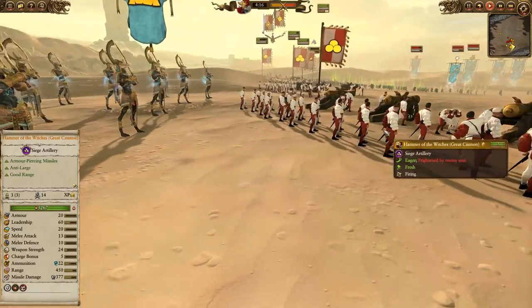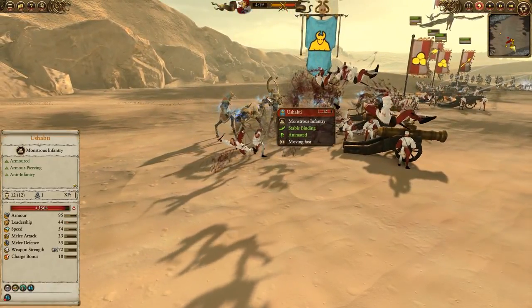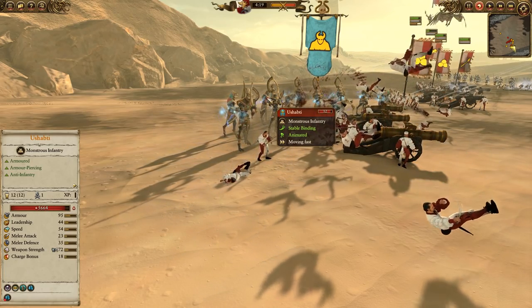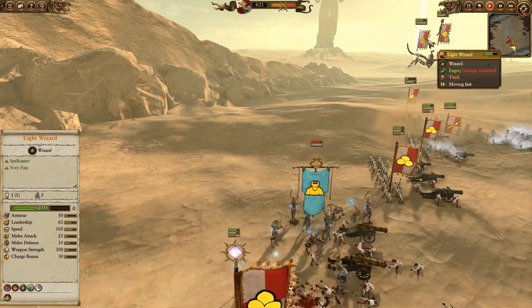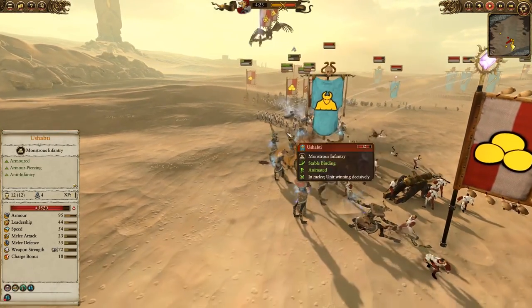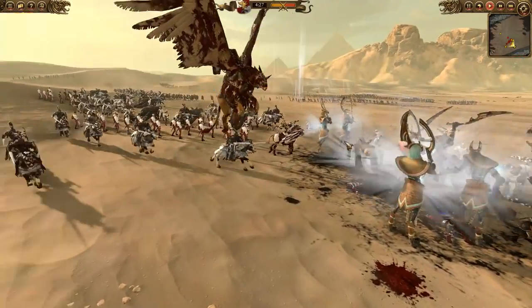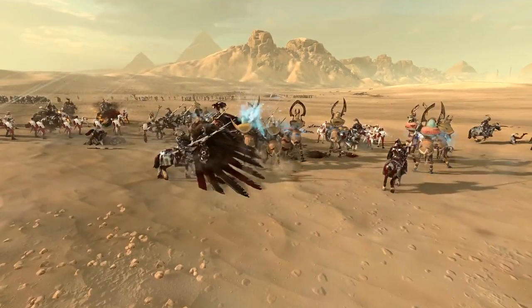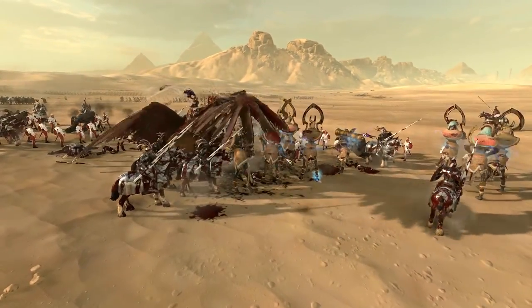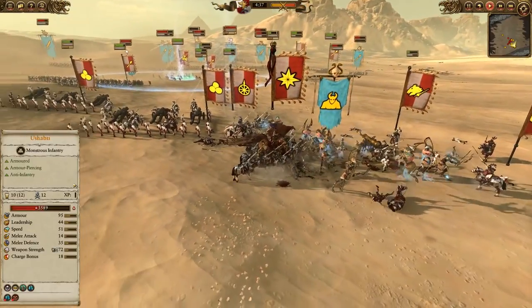My opponent summons Ushabti when I send my reserves forward - very good timing from him. These Ushabti are going to be decapitating my cannon crew. Definitely not fun, but I do have Boris nearby, the Light Wizard, and some Empire Knights, so they're charging in for Sigmar to rescue these Empire Cannon crews - which is always very thematic and cool. The Empire Knights come in with a charge bonus of 48 - not huge, but you can see a couple of the Constructs die on the initial impact. Boris Toadbringer has massive armor-piercing value, so he should be able to pressure those guys.